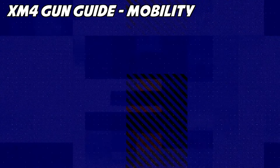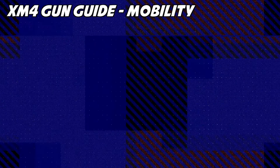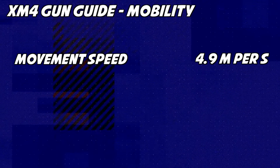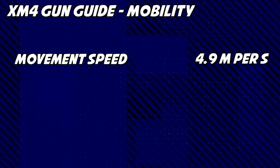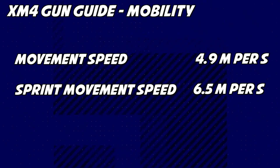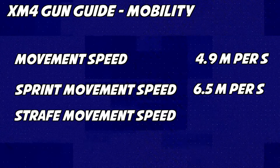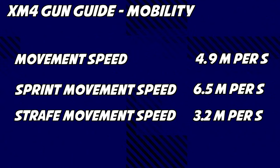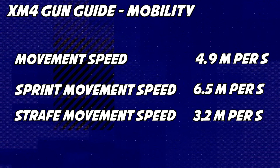Moving on to the mobility stats of the XM4, we're mainly looking at movement speed, sprint movement speed, and strafe speed. All of the assault rifles are actually very similar in these areas. The XM4 has a movement speed of 4.9 meters per second, which is the second fastest in the AR category, with the average being 4.91 meters per second. Its sprint movement speed is 6.5 meters per second, right in the middle of the AR category with an average of 6.49. The aim walking movement speed is 3.2 meters per second, just below the assault rifle average of 3.23. So in terms of mobility, the XM4 is pretty average when compared to the AR category, though all values are very close.